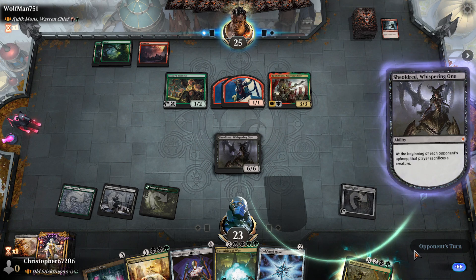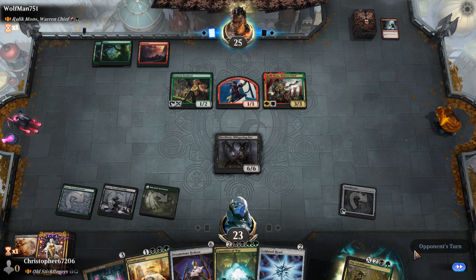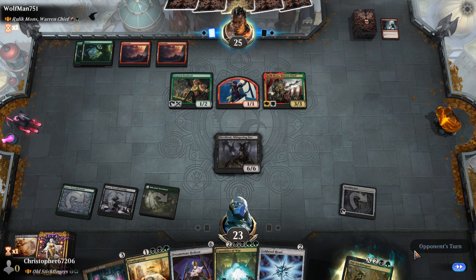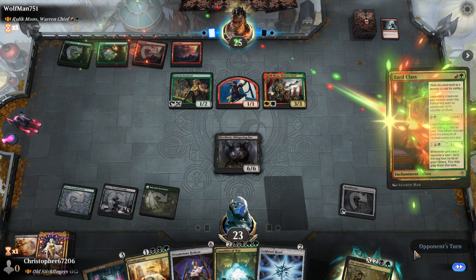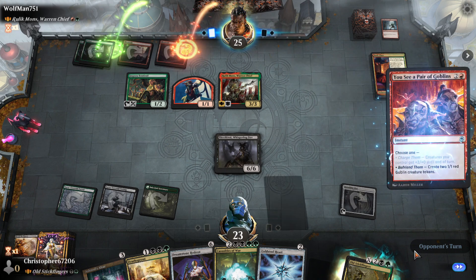Next turn we're gonna have to ramp somehow — probably Coldsteel Heart. I would like to cast Death Sprout but I need an additional black source to pull that off. I kept Blood on the Snow in this deck and in theory it never reanimates anything, so I didn't really need all snow lands, but I went with all snow lands anyway — it's a two-color deck and it's not really a big issue.